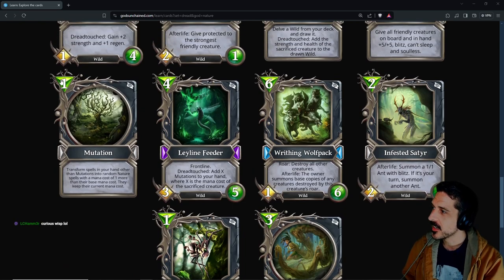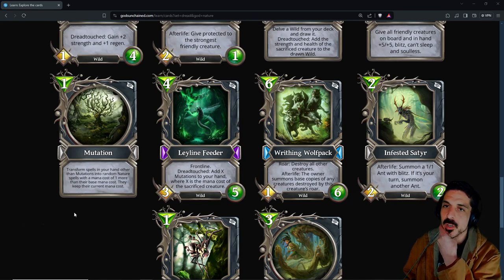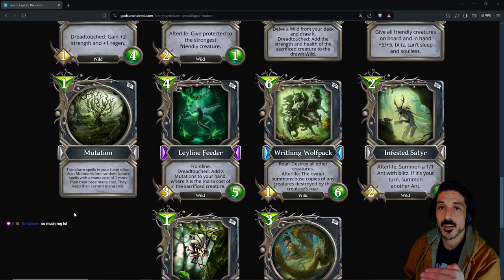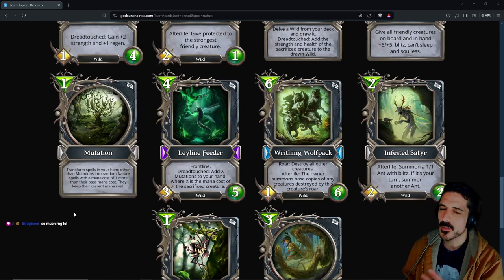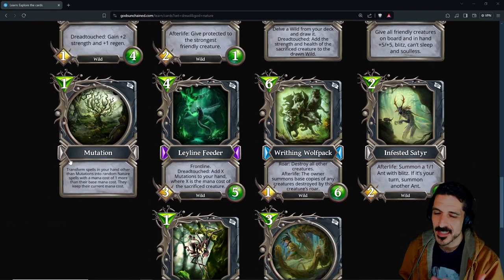Mutation: transform spells in your hand other than mutations into random nature spells with a mana cost of one more than their base mana cost. So for instance, if you have Wildfire and you play a mutation, it will make Wildfire transform into a spell that costs one more — but it will keep the mana cost of Wildfire along with all other spells and mutations.